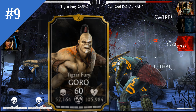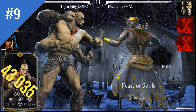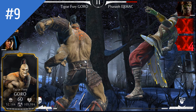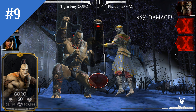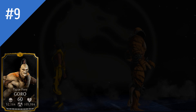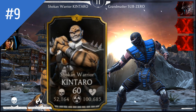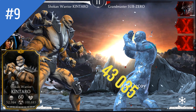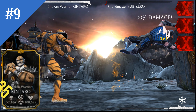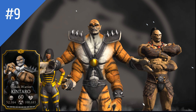Ranking at number 9 with a minimum Special 2 damage of 43,035, we have 5 characters. First up is Tiger Fury Goro, the fire-loving four-armed monster. After some time the Goros are not the most popular characters due to their sloppy basic attacks, but if used correctly they're a force to be reckoned with. We also have a tie in the Goro-Kintaro rivalry — Kintaro has the same minimum damage, but he has an edge because his Special 2 is unblockable and guarantees a Fire debuff, so Kintaro wins this one.